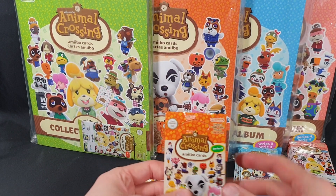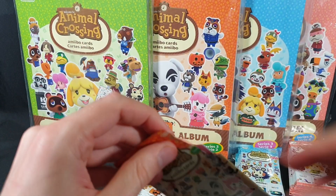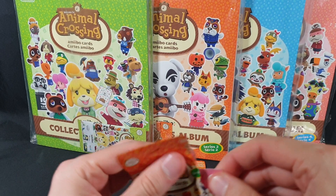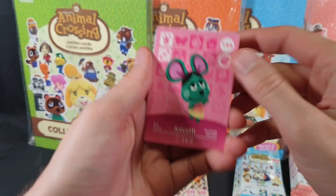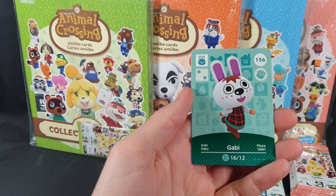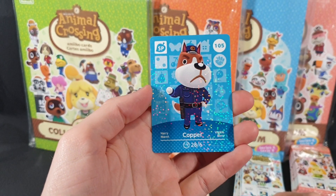And we have four packs left. Now we can start filing them away. Next up we have Anacotty, Gabby, and Copper again.